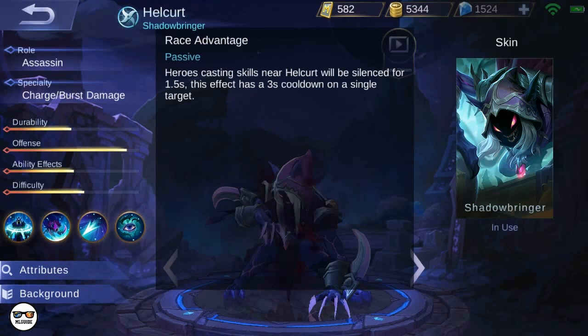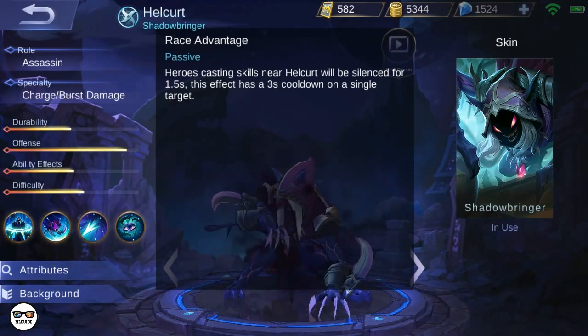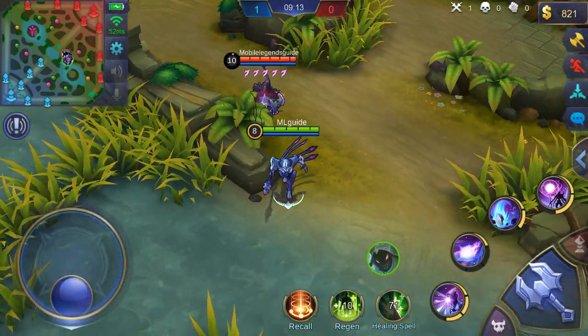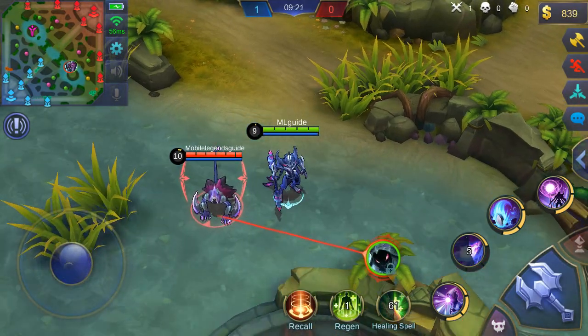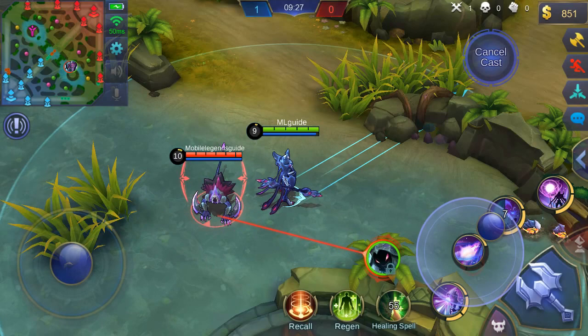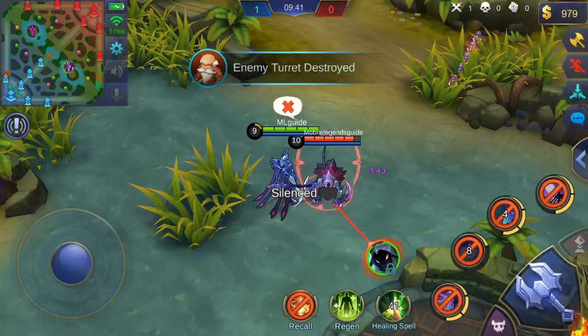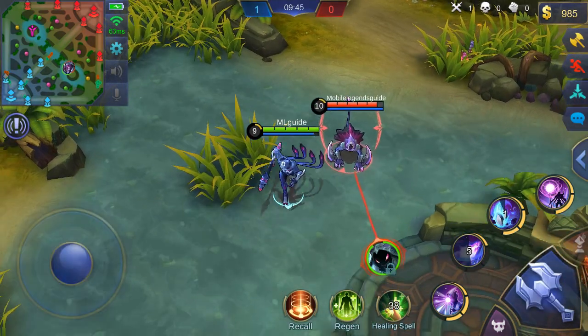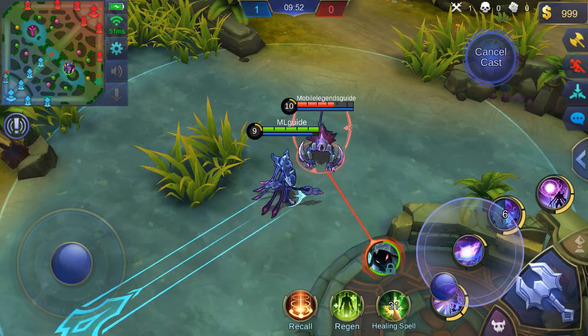The passive description says heroes casting skills near Helcurt will be silenced for 1.5 seconds, with a 3-second cooldown on a single target. But as you can see, it doesn't work that way — I don't get silenced just by being near him. It turns out you actually need to hit Helcurt with your skills to get silenced.